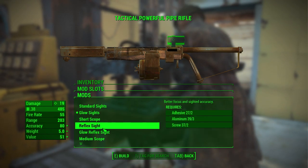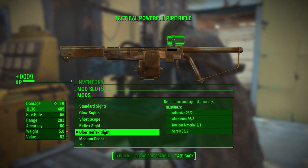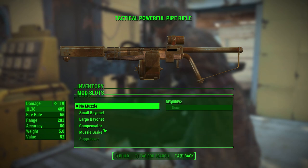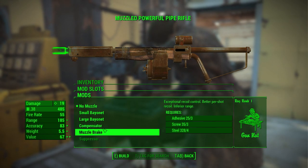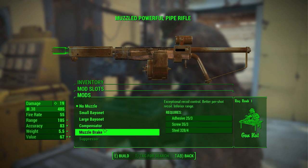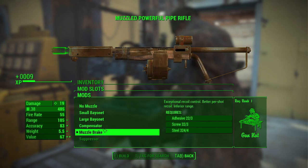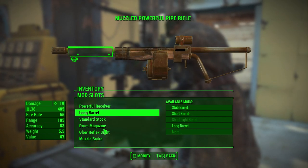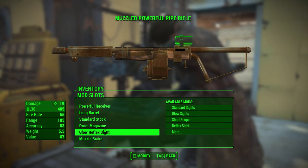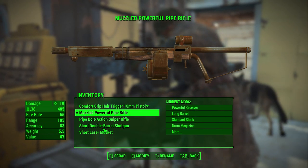The glow sight just makes it easier to see at night, but I'd rather have a glow reflex sight — reflex sights are really nice. Let's go ahead and make that. For a muzzle break, I'm gonna prefer that over other options. It does cut down a bit on range but not very much, and it helps out a lot with recoil. So that is what we're gonna do.